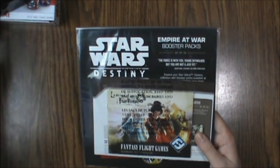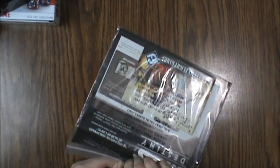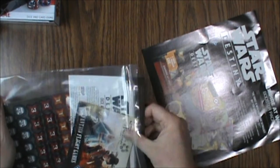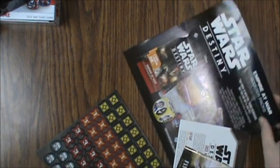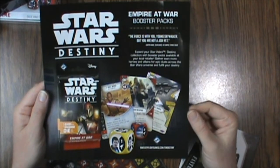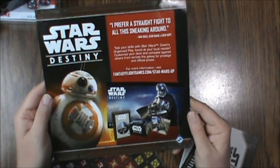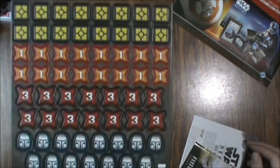Everything is packed in a big Ziploc baggie — high quality right there. The entire giant bag is really just designed to hold an advertisement for Destiny booster packs, Empire at War. Everything else is really small by comparison. Here are our chits — little pieces, this is SWD 08, A1 of 1.